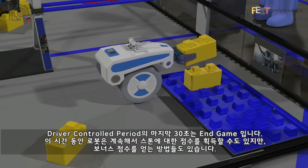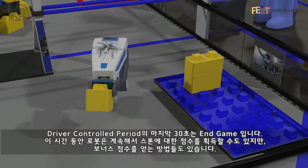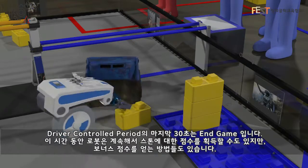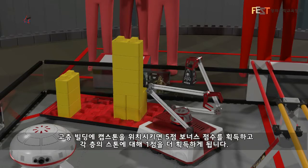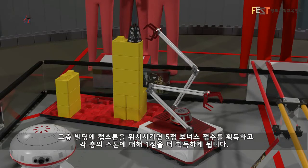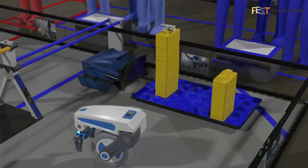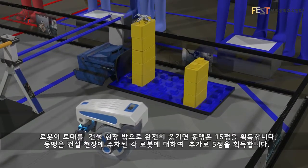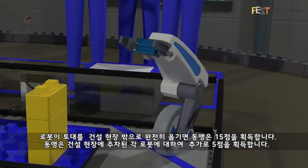The last 30 seconds of the driver-controlled period is the endgame. During this time, robots may continue scoring stones, but there are also ways to earn bonus points. Placing a capstone on a skyscraper earns a 5-point bonus, plus 1 point for each level of stones. If a robot moves their foundation completely out of the building site, their alliance earns 15 points. An alliance will earn an additional 5 points for each robot parked in the building site.